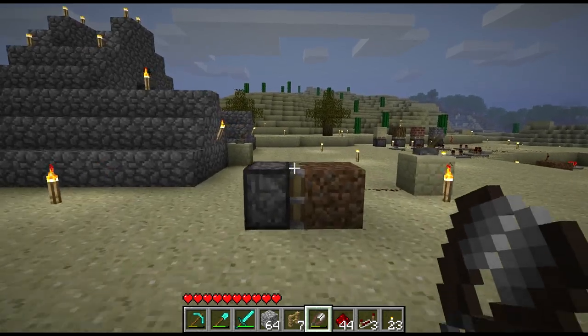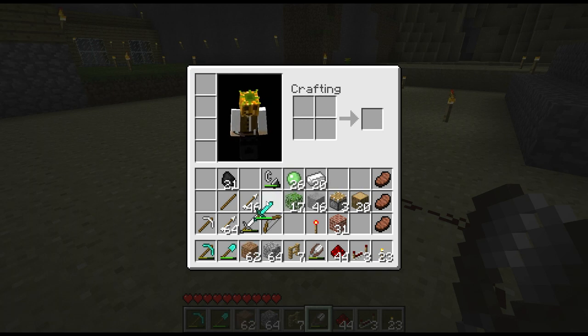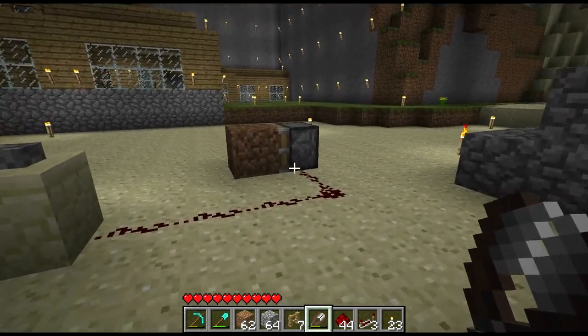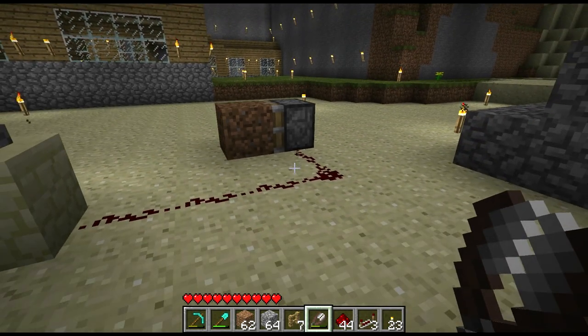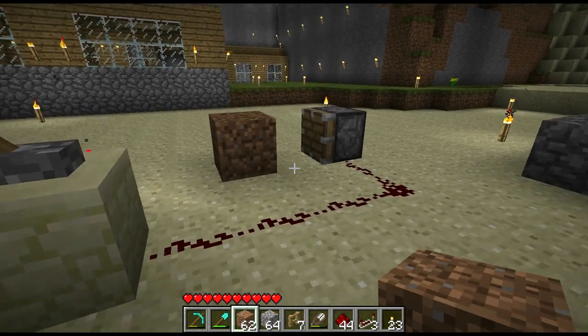Out here, probably the biggest thing that has come out in this particular update would be pistons! Now these are a lot of fun, and a lot of headache. Now if you want to do something simple like this — hey look, I made the block move! Isn't that cool?